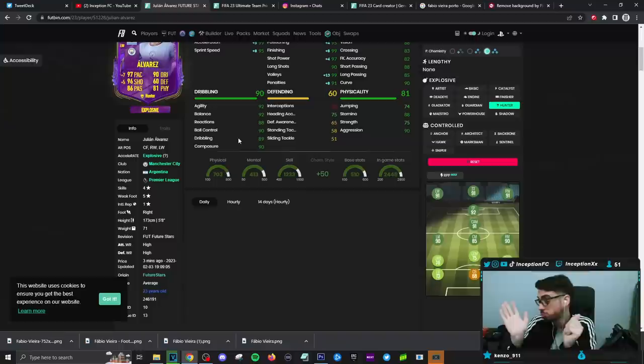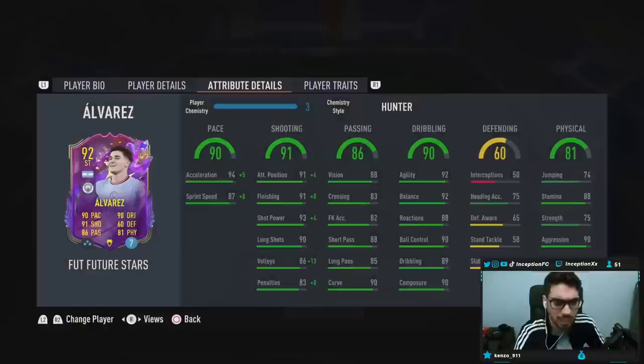Hopefully it feels just as responsive as the Correa card on the average. The card actually has some defensive capabilities, which is also a little bit of a W if you're using him in the side positions. He's got 90 aggression with an 88 for stamina. Cards like this are very cool because you can pretty much use them in any of the attacking positions, but I really want to see what that attacking AI is going to be like.